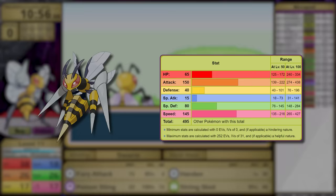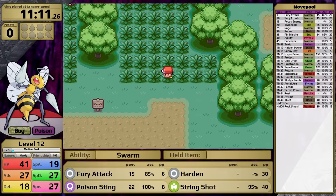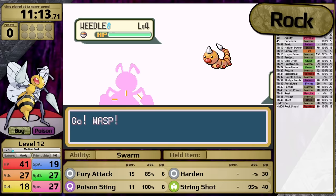Mega Beedrill has 65 HP, 150 Attack, 40 Defense, 15 Special Attack, 80 Special Defense, and 145 Speed. They made it hit really hard and it is ridiculously fast. As a Bug-Poison type, I am going to be weak to Flying, Fire, Psychic, and Rock-type moves — and the last of these is the problem in the early game.